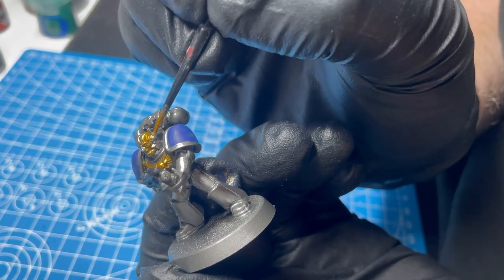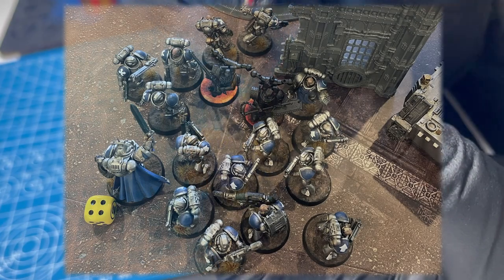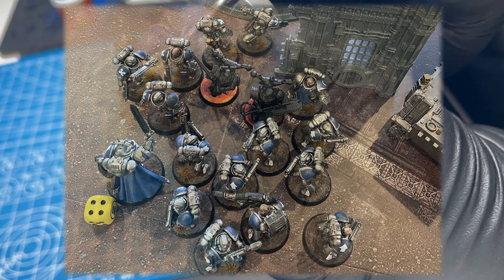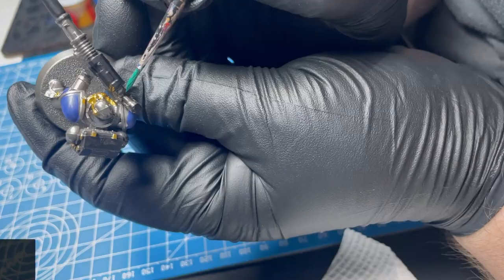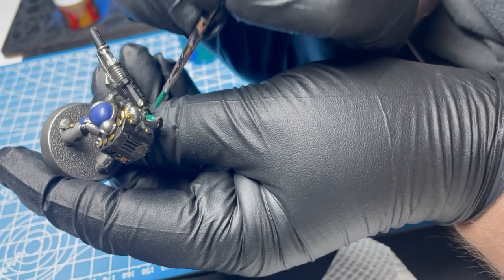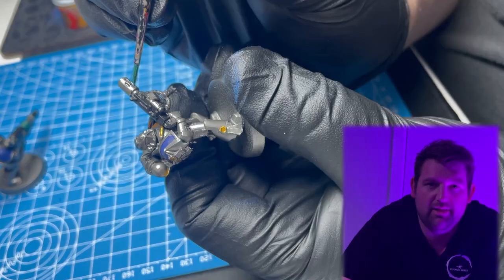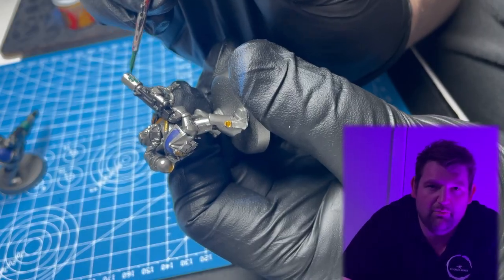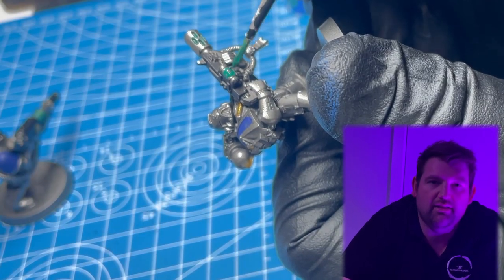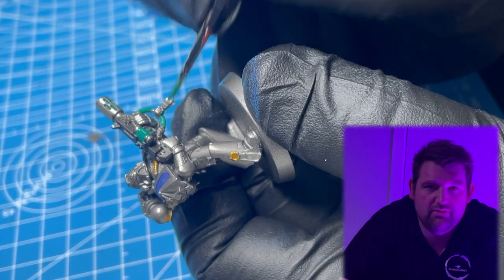Despite meeting an untimely end, it wasn't all bad luck for the Tactical Squad during the game against the World Eaters. They, along with Captain Kintia, took the fight to the World Eaters Berserker Squad, with the Veteran Sergeant with Power Fist absolutely laying waste to World Eater Berserkers. The durability of these Space Marines is still incredible — three-plus save, two wounds each. They are amazing for camping objectives and we still have the lascannon on the squad.